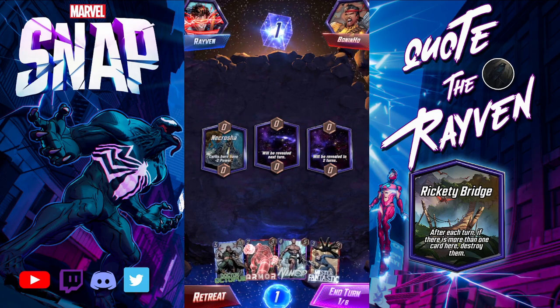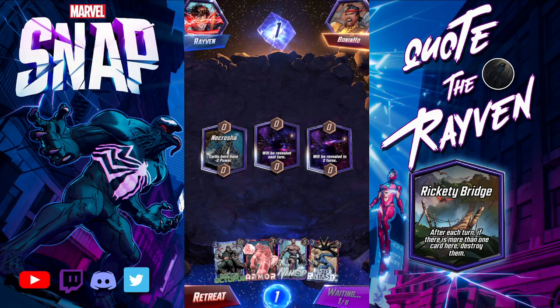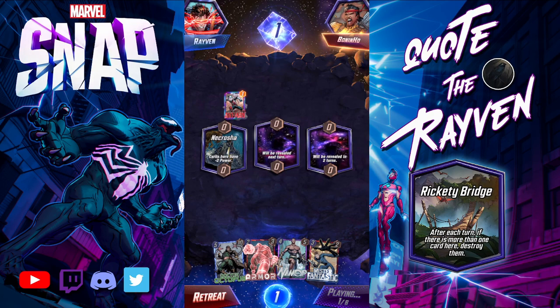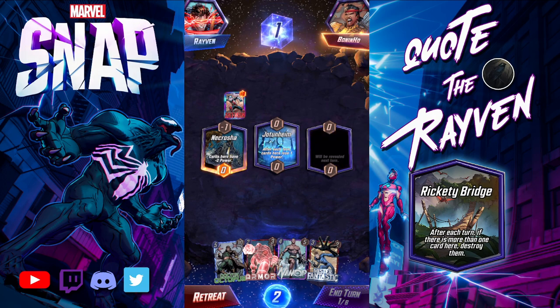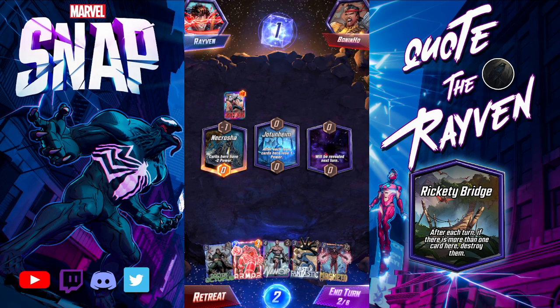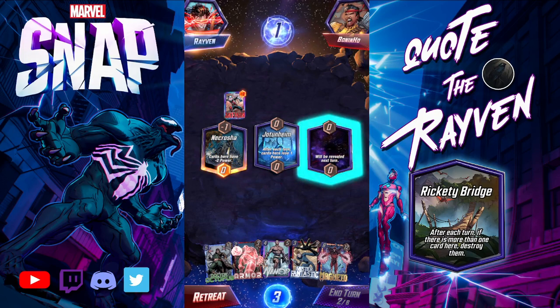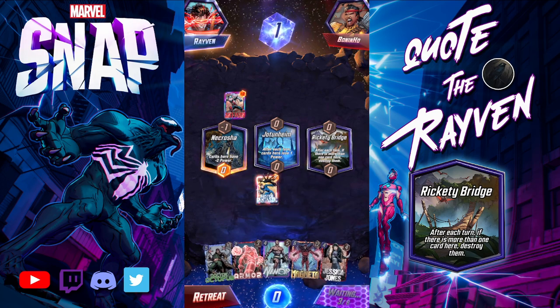Necrotia — not a good location. He drops Ant-Man there already. Jotunheim, another bad location. And the last one is the Rickety Bridge. We will drop Mr. Fantastic right away.